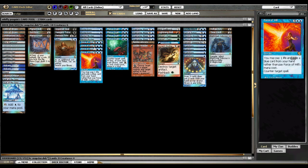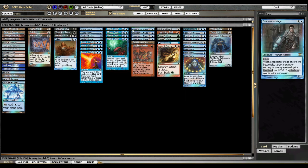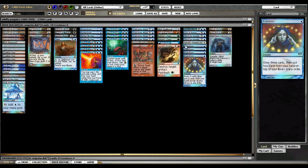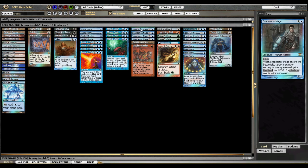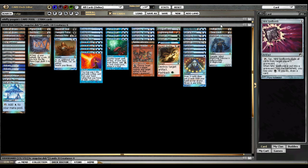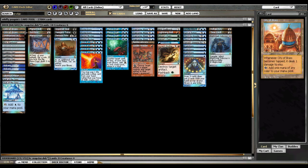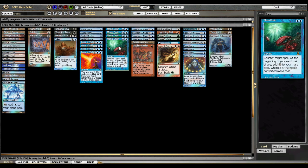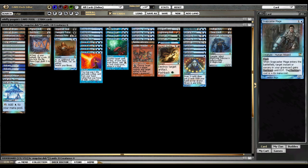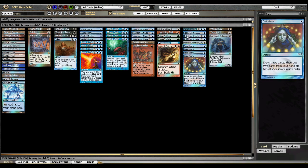I have Mana Drain segregated from the other counterspells because with Snapcaster Mage, this is your engine right here — Mana Drain and Snapcaster Mage. You'll Mana Drain something, and then the next turn play a draw spell or a tutor, then Snapcaster the Mana Drain back again, or Snapcaster back one of your draw spells. This is the glue that holds the deck together. Surprisingly, there are only 18 lands, and only 16 of them produce blue mana — but you can pretty consistently get two blue mana up by turn three.